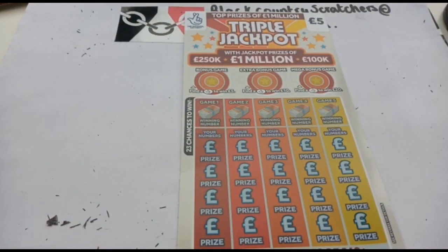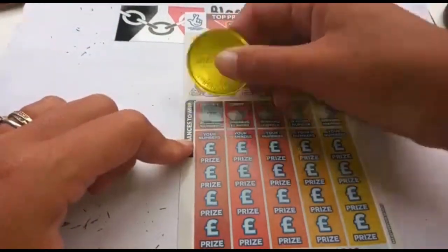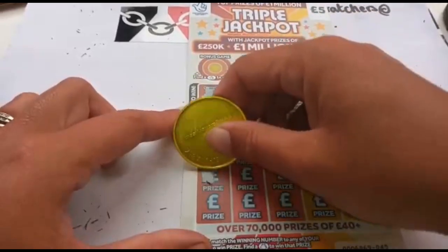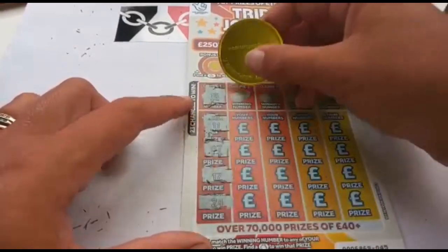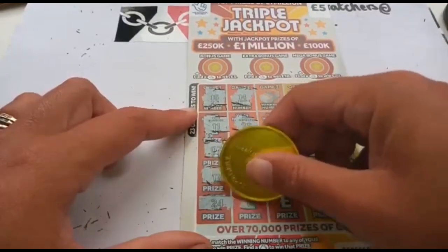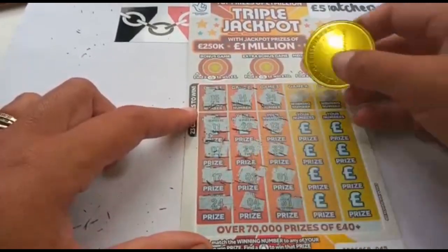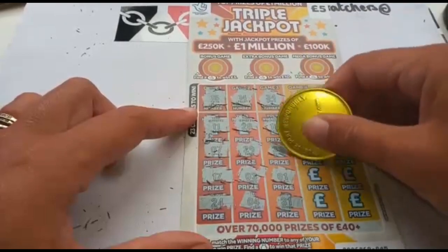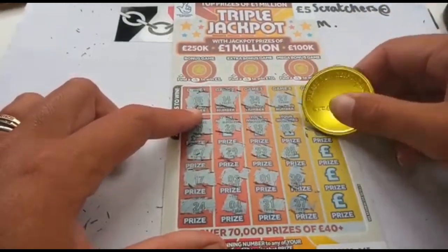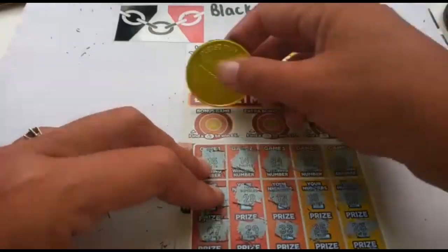The final card today is the Triple Jackpot. The winning number on this row is 15 — let's see if we can find a 15 or a money bag. 17, 24 — no good. 14, 28, 29, 3 — can we get a 14? No, we've got a 4. 34, 13, 33 — one off. 31, 27 — no good. 37, 10 — off again. 19, come on, give us a win for our last card. Nothing there, on to the bonus games. Can we find the fingers? No — no good.